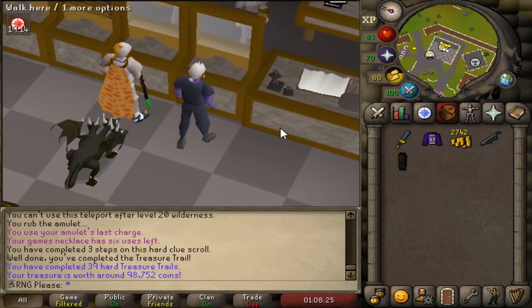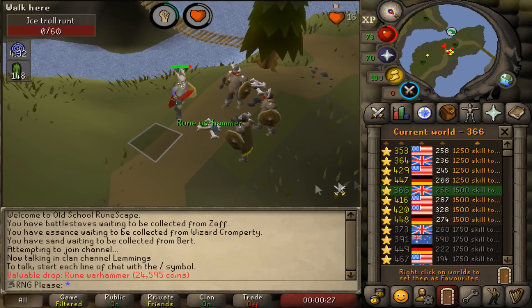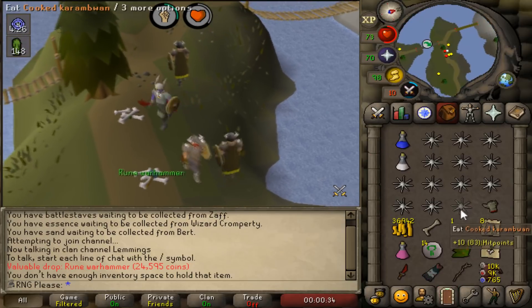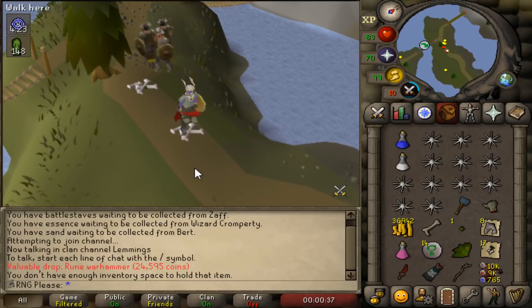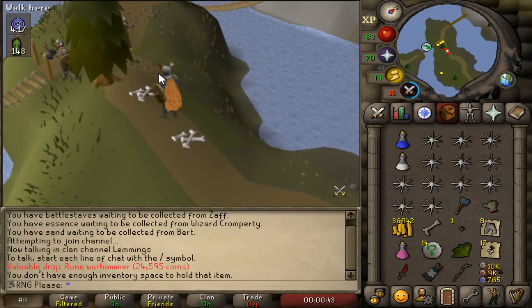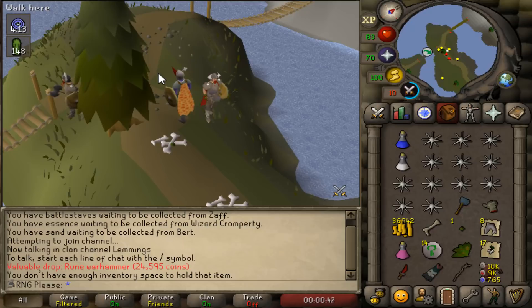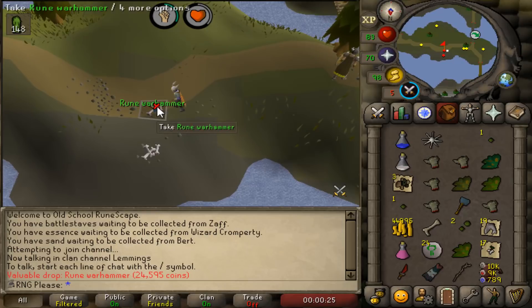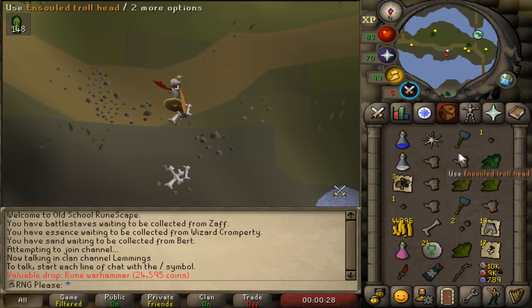Wait — the clue scroll page didn't come up but I just got my loot. A rune warhammer — that's actually really good, I think that's a clue item. We're here for a granite shield, and granite shield means DKs, which means berserker ring. Two rune warhammers and a long bone — rune warhammers are 1 in 128, long bones are 1 in 400, and granite shield is also 1 in 128. So yeah, we got it.